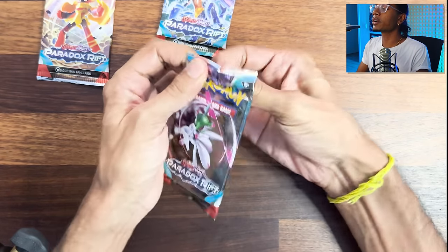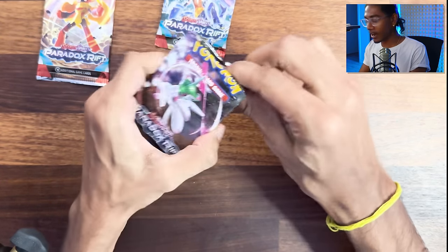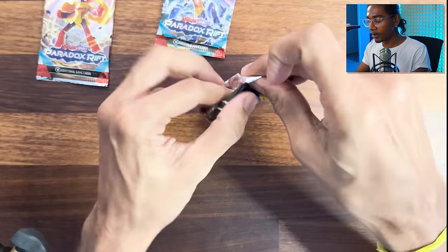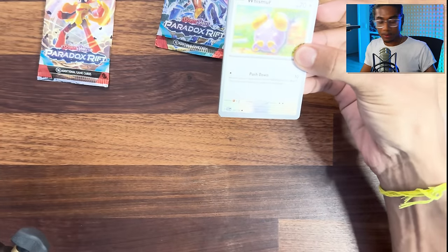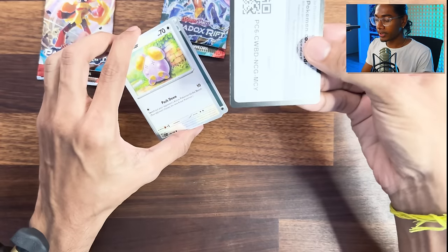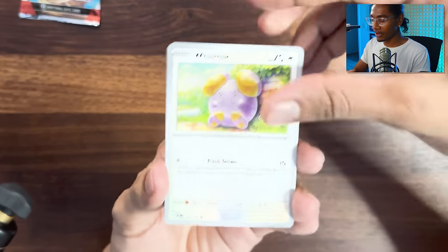I don't know if I can wait till we pull a paradox to talk about this. The big theory with the paradoxes right now, which we're gonna find out in a month and a half when Indigo Disc opens up, is whether they're imagination Pokémon or really from the past and future. But when you look at these cards, it has something written on it.